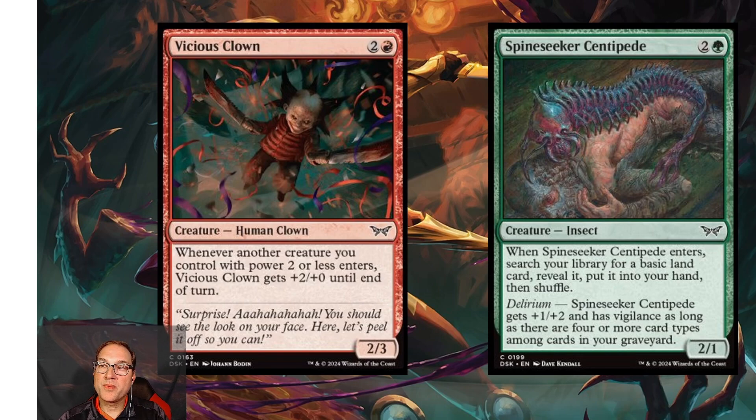Next we've got Spine Seeker Centipede — for two and a green mana you get an insect that's a 2/1. When it enters, search your library for a basic land card, reveal it, put it in your hand, then shuffle. So three mana for a 2/1 and a land fetch — decent in limited. It also has delirium, becoming a 3/3 with trample as long as there are four or more card types among cards in your graveyard. Limited playable; probably won't see standard play.